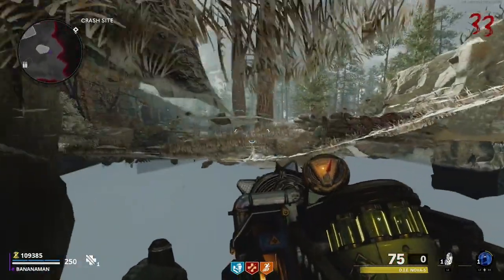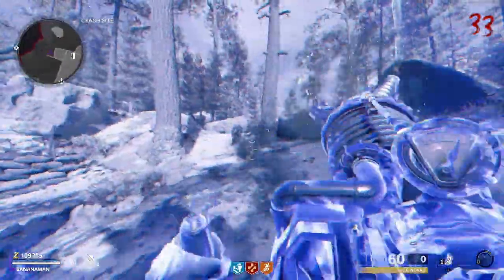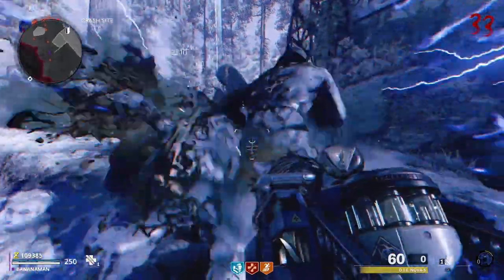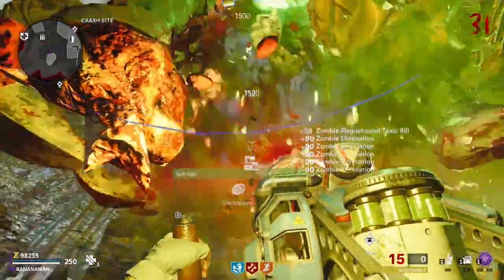If you want to exit this under map glitch, simply have the Aether Tool ready for use and then come to the area behind the rock we've been camping on. From here, simply use the Aether Tool forward and if you've done this correctly you should be out. You can do this to grab better perks or get a better Pack-a-Punched weapon.